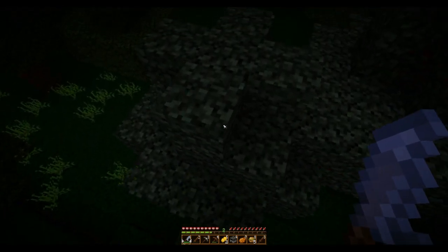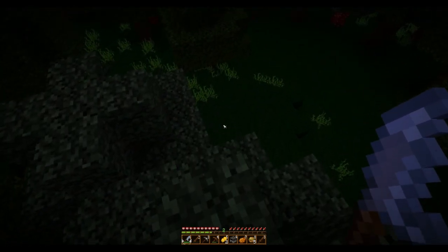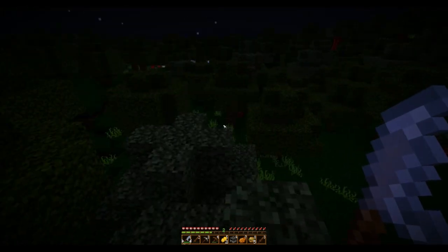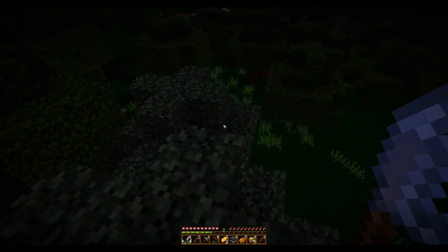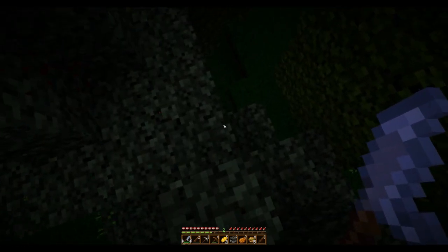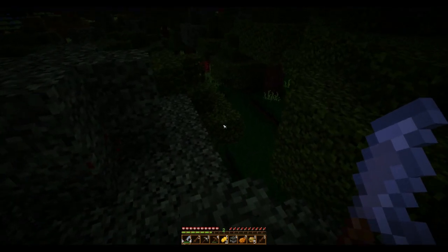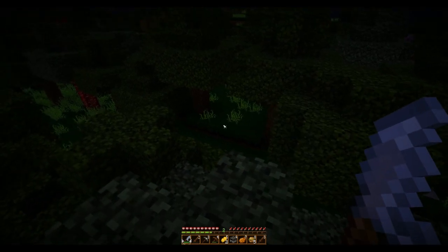Werewolves cannot be defeated unless I have gold weaponry. Let's try to get away from him — he's just gonna hang out down there. I think this is as far as we're gonna have to be able to go in the night, because if I go any farther I'm gonna risk him climbing up to get me. Werewolves are a new monster — they're human during the day, but at night they change into these beasts. Who builds gold weapons, honestly? But gold is a lot more useful in MoCreatures — you use it to make medals to tame big cats.